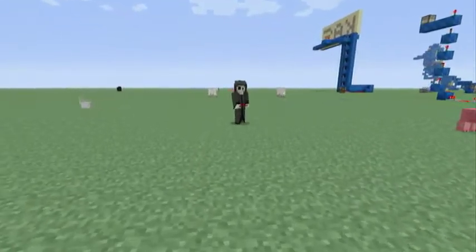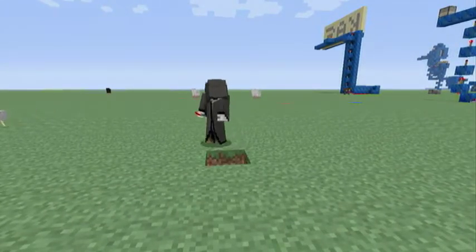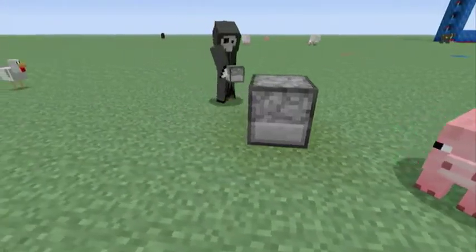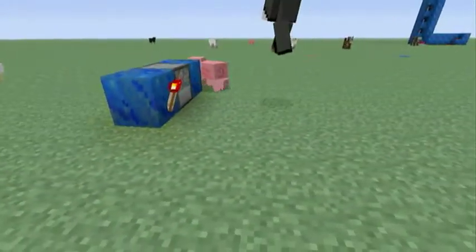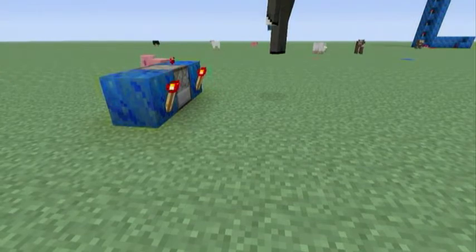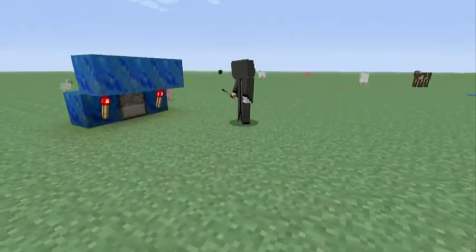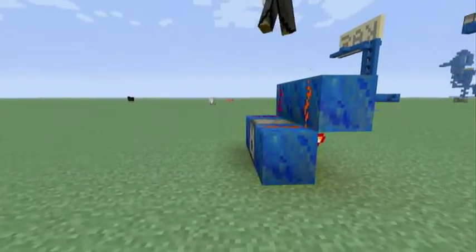You're not going to need much for this — just a bit of redstone and dispensers. First thing you want to do is put a torch in the ground and put a dispenser on top of it in the place where you want. Put two blocks here, put two redstone torches on the back of each one, put a block on the redstone torches, connect it, and then put torches on the back of those. Connect it all with redstone.